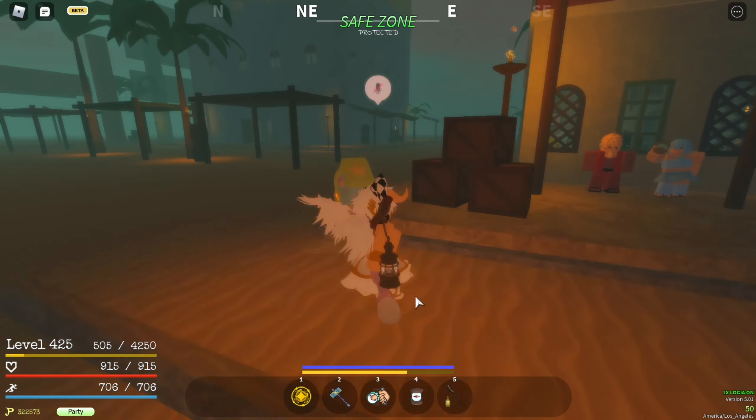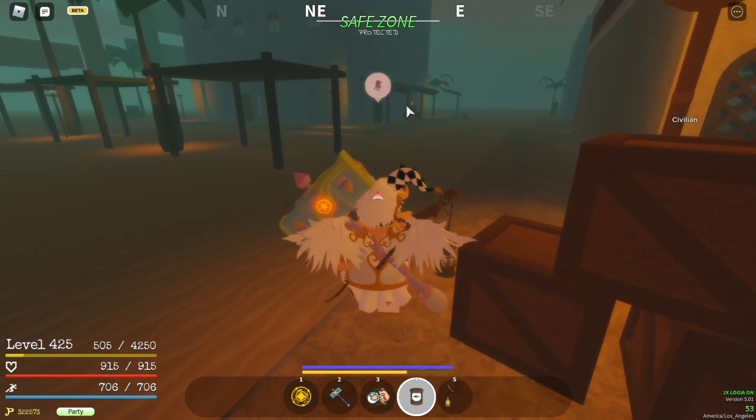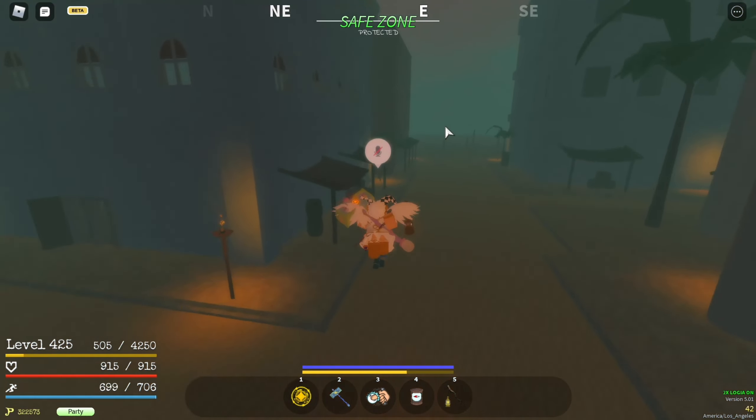The first thing you want to do is make sure that you're on this island and at the spawn area. What you want to do is align yourself in the middle of north east and east, and just head to the edge of the island.